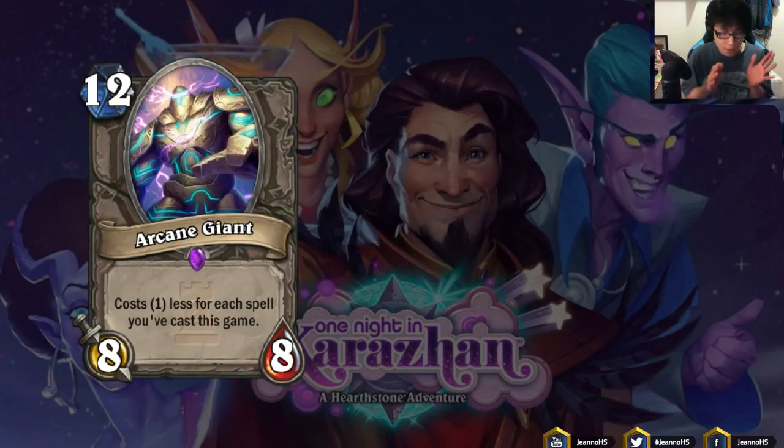Next we have Arcane Giant: 12 mana 8/8, costs 1 less for each spell you've cast this game. I personally think this is very strong, because most spell-heavy decks can easily cast 10 spells no problem. Decks that use Yogg-Saron can even cast 15 spells mid-game. So Arcane Giant fits into those decks naturally. I think it's very strong and I'm very excited to see it being played in Yogg Druid and Yogg Mage. To be continued.